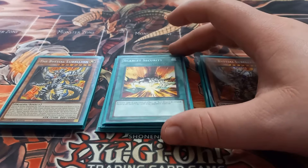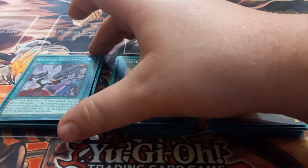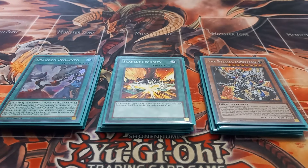For spells, I play one copy of Scarlet Security. Scarlet Security is essentially a Harpie's Feather Duster while you control a Red Dragon Archfiend, as it can only be activated while you control one — and I'll get to why I like it when I cover Crimson Gaia.